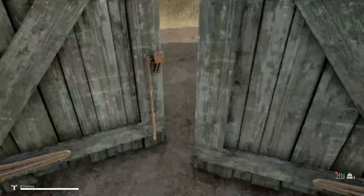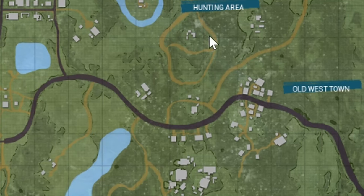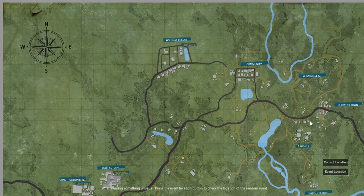Let's head out and take a look at our map — going to show where we're headed. We were here in the hunting area in yesterday's video, and I think what we were seeing was this house up on this hill. It must be this one because it's a big house. So what we're going to do today is head down this way, go through the old west town, and go up and explore this big house.